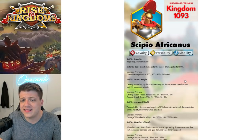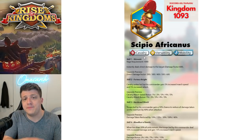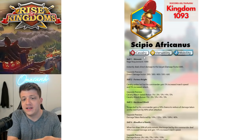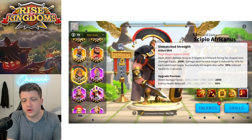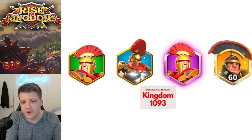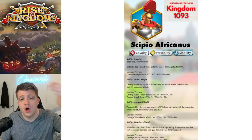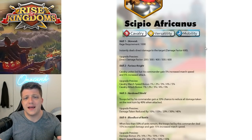If we take a look at the elite version of CPO, he's cavalry. So we officially have one CPO commander for each type. We have a leadership CPO who's epic, the infantry version which is going to be legendary, the archer for green, and then cavalry for blue. All we're missing now is an integration — are we going to get a gathering CPO at some point? Anyway, the blue version of CPO is cavalry, versatility, and mobility.